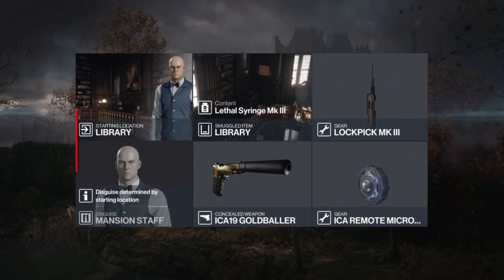For today's challenge we'll be starting as the Mansion Staff. We're going to have a lethal syringe stored up in the library, and we'll be bringing with us our ever trusty lockpick, a remote micro taser, and our silenced pistol.